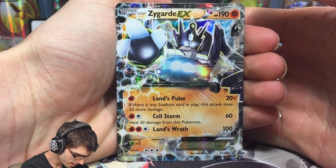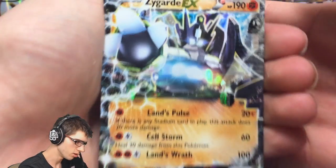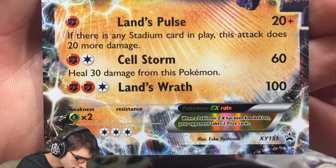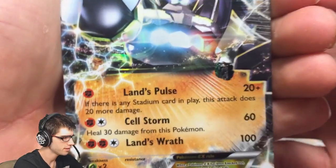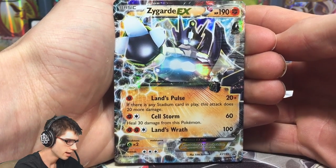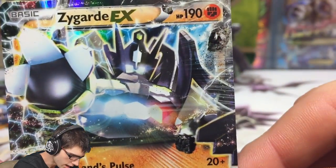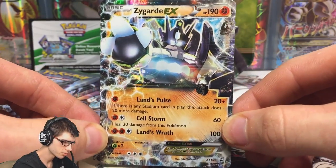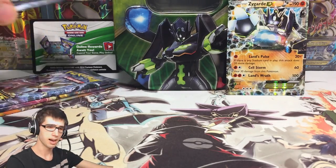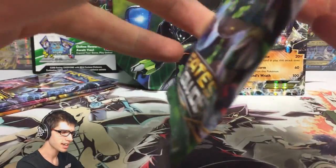So we've got the Shiny Zygarde EX. It's got 190 HP with Lands Pulse, Cellstorm, and Lands Wrath. It looks really faded - I don't know if you guys have seen this before, but it looks really faded. The attacks look like they are reprinted from Fates Collide. It's got a nice little cell kind of design that goes around the border. I think it looks pretty cool. Let me know in the comment section below what you guys think of that promo. It's definitely not my favorite of the three - Evaltor takes the cake, then Zonius, then the Zygarde.